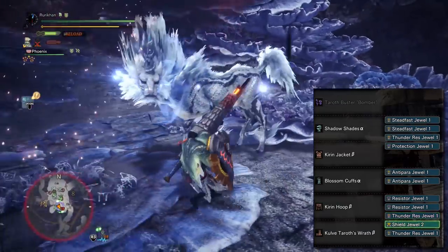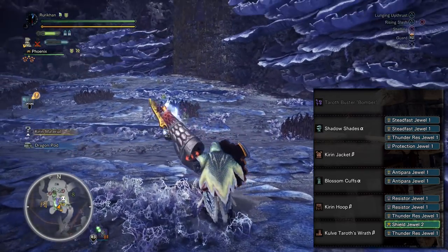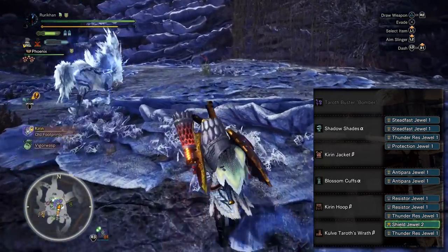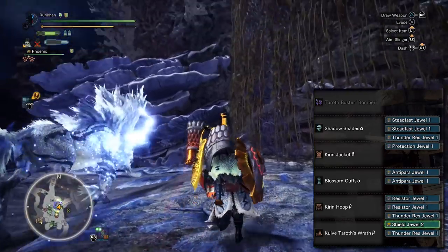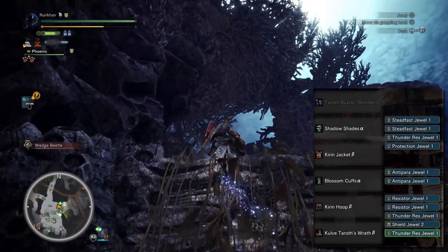I've been told thunder blight mainly increases your chance of being stunned, but in case Arch Tempered Kirin has a stronger version, we're going in fully prepared. If you find the blight isn't a concern, you can swap those for two Vitality Jewels — but keep the Thunder Resistance Jewel. Finally, slot a Guard Up Jewel so you can block anything, including Kirin's normally unblockable special lightning attacks.